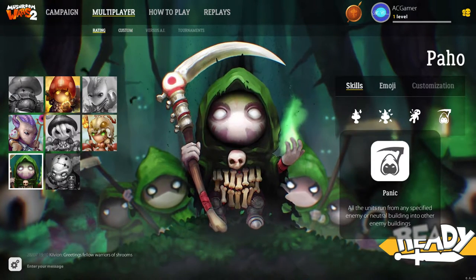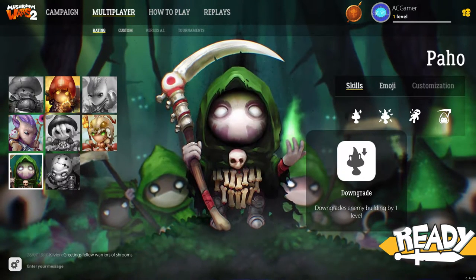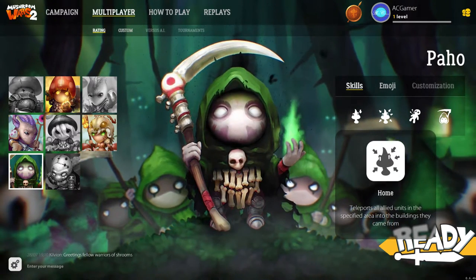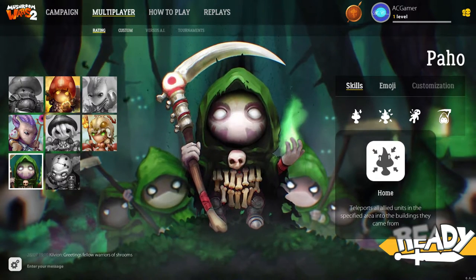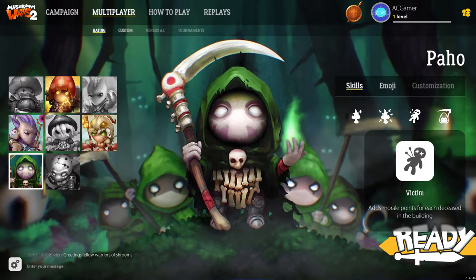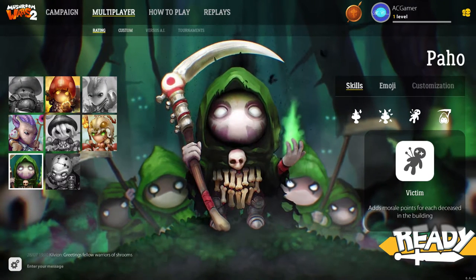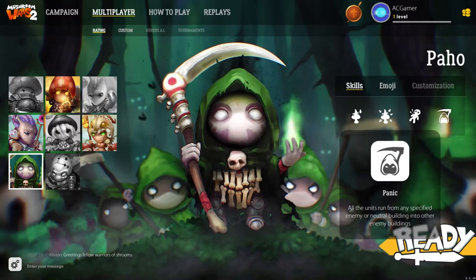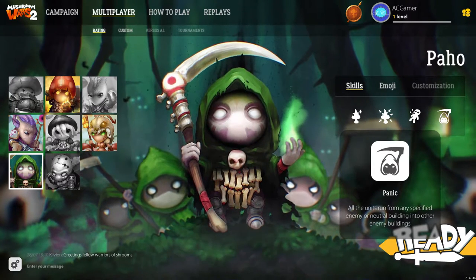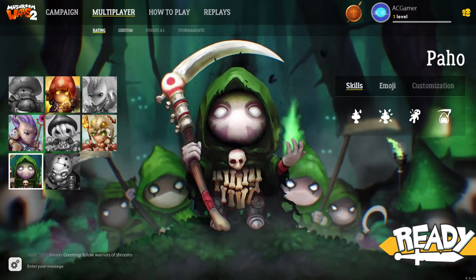I'm looking at the green guy. He has 'downgrade' — downgrades enemy buildings by one level, which could be amazing. He also has 'home' — teleports all allied units in a specified area back into the buildings they came from, which could be useful if you think you're going to lose. 'Victim' adds morale points for each deceased in the building, and 'panic' makes all units run from a specified enemy building into other enemy buildings.